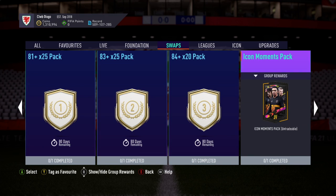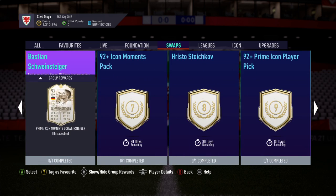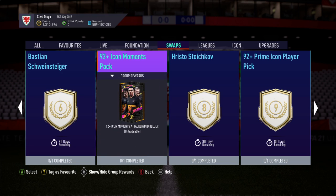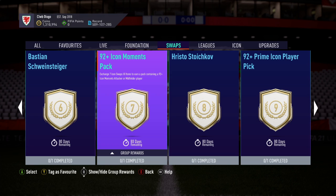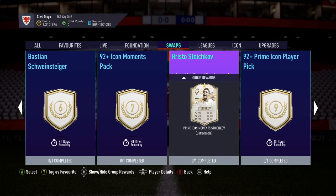Icon moments pack for five tokens — that is absolutely fantastic, big fan of that. Shame it's not a player pick, but then again it would be more than five tokens, so that's not bad at all. Quite like this so far. Bastian Schweinsteiger for six tokens — the moments as well, not bad. 92 for seven tokens. 92-plus icon moments — that's probably the majority of them. There are maybe only three or four icons that aren't 92-plus moments, I think it eliminates Lippmann, Inzaghi, maybe Nakata. Either way, Stoichkov striker moments for eight tokens — that is fantastic, because that card is brilliant.